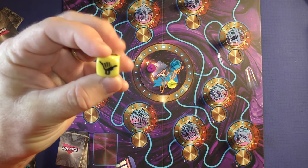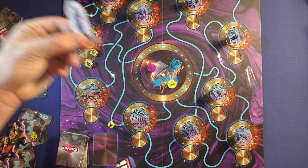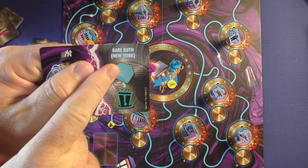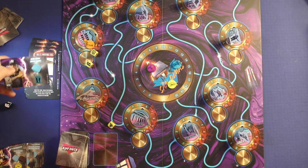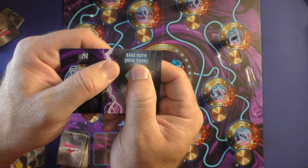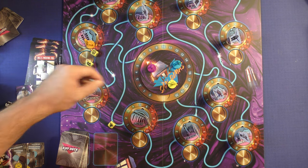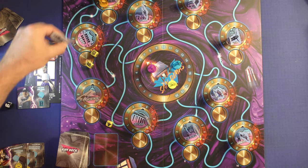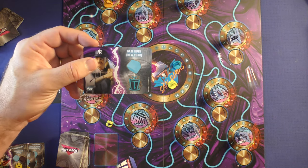You also have the interact action, which you'll be using the most. If you're at a location, you're able to pick up the historical figure and put them on your player sheet. As long as you're carrying them, you'll get a blue die on your turn and a free move action. So what you're trying to do is get the figure to their destination — for example, getting Babe Ruth to New York. Once you move to that location, spend an additional interact to deliver him there. You'd then no longer have access to his abilities, and his card would be discarded.